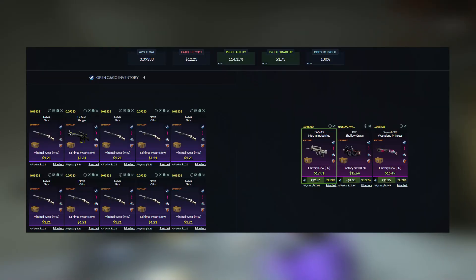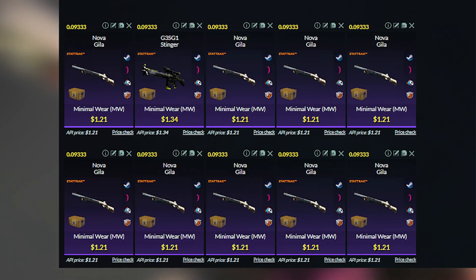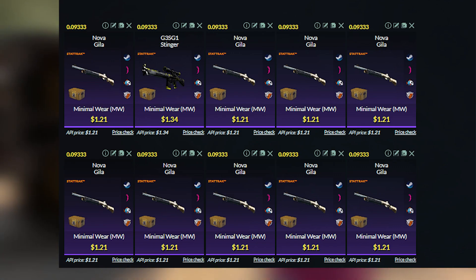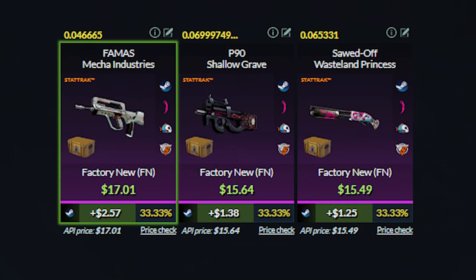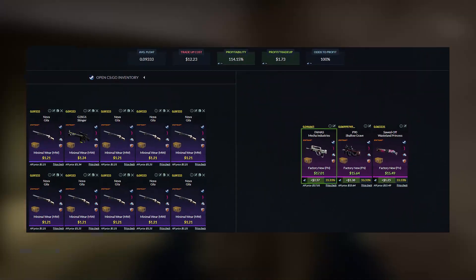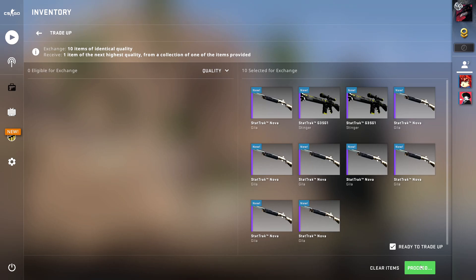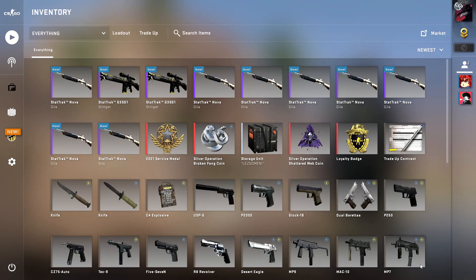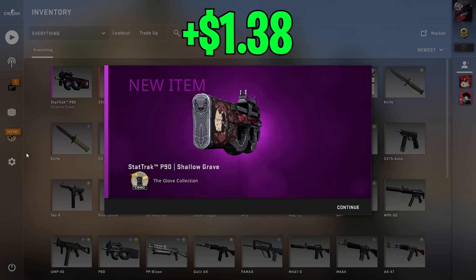So the first trade-up will be a restricted stat-jack glove trade-up where you'll be using 10 stat-jack Minimower glove skins. You can use the Nova Gila in the GSTG1 Signer which you can get for around $1.20 each. This is a no-risk trade-up so that is really nice. It was a bit hard to get the inputs — it took me about 2 days — but I got the B90 Shallow Grave which is $1.38 profit.